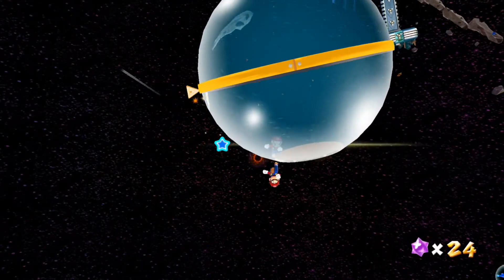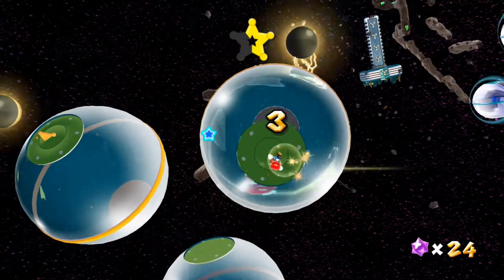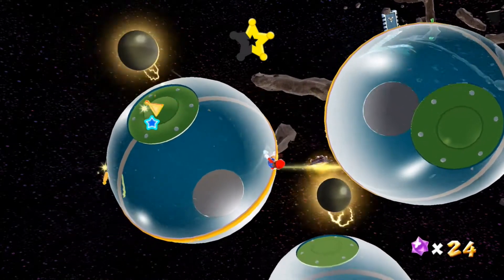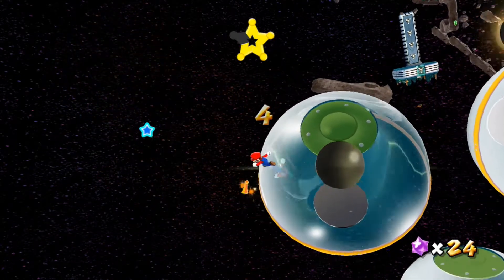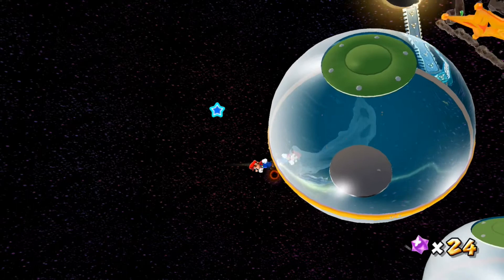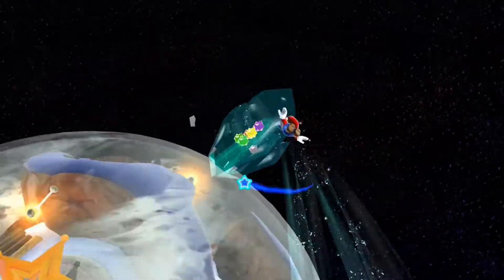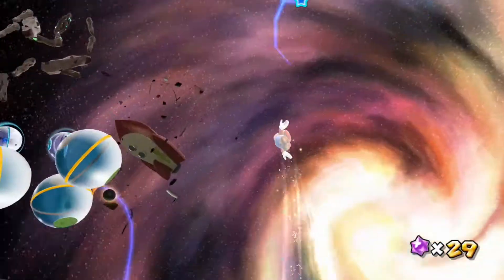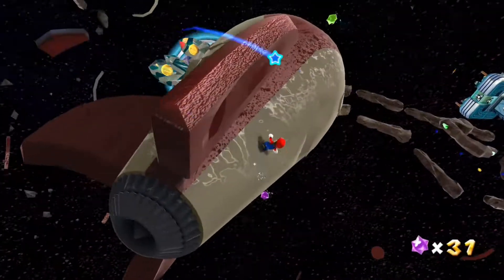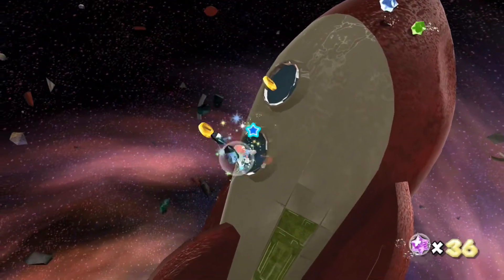Before we head down onto this planet, let's grab this Star Chunk here, grab a few on this little orb — and the rest should be on here. Let's jump down to this planet, grab these two, and let's see where the launch star is going to appear — right between these two. Very nice. It's just running in circles for a second there, just holding left. We burst through that planet and go ahead and land over here on this rocket ship. This is pretty cool. We've got some Star Bits here, some coins as well. We can grab all those.